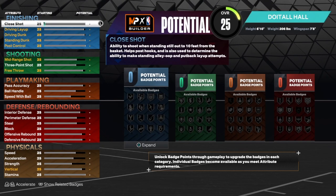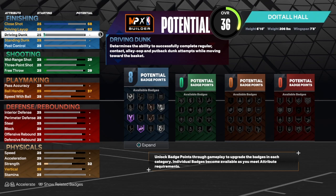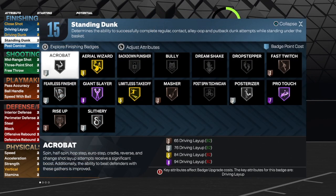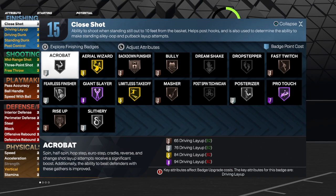We're going to start with the finishing on this build because finishing is very important, especially when you are 6'10. For the close shot, we're going to get that up to a 68 because we do want fast twitch on at least bronze. On the driving layup, we're going to get that up to an 82. If you want to go acrobat, go ahead and take it up to an 84. On the driving dunk, we're going to get that to an 86, and that will allow us to get the contact dunks, posterizer, and limitless takeoff on gold. 85 is not so much, 84 most definitely not, but an 86 is where we want to be. On the standing dunk, we're going to get that to a 68, and that will allow us to get 15 total finishing badges. We do have a 74 strength on this build — that's optional, but we want to be strong down in the paint.